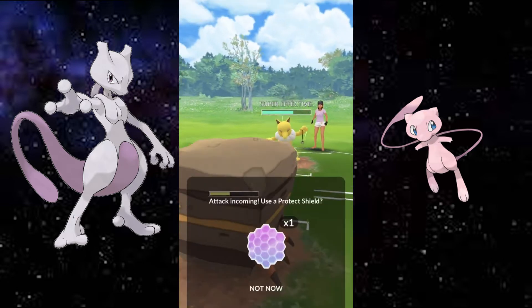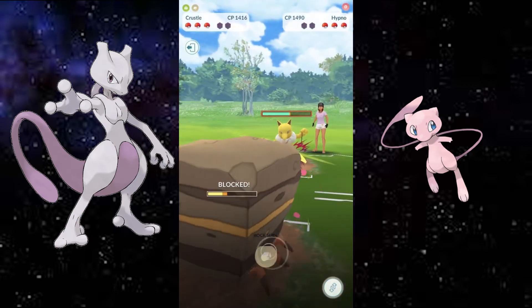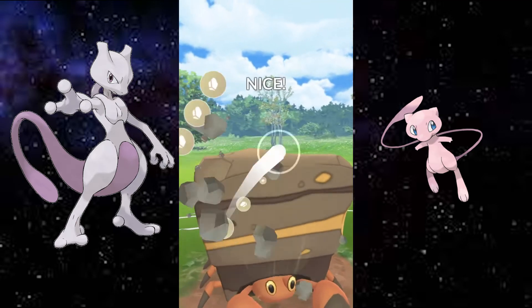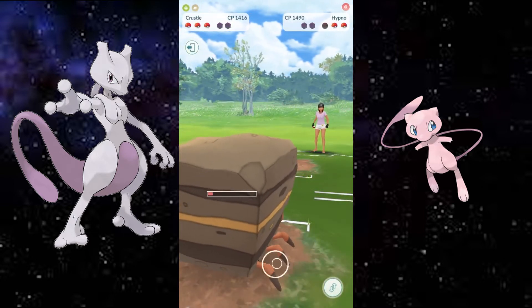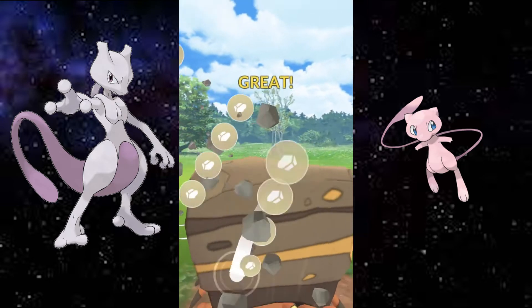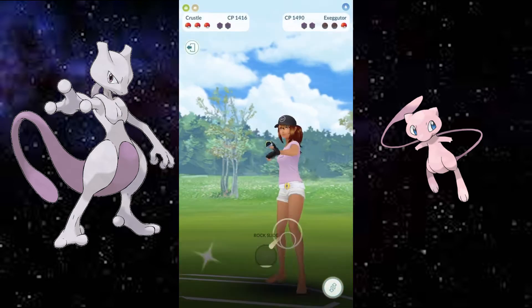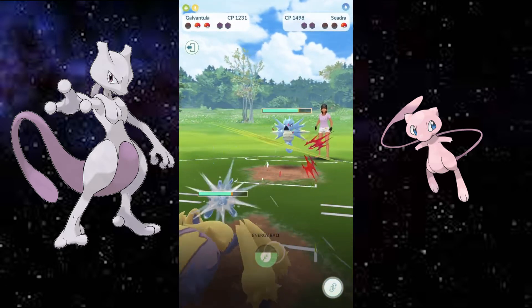As you can see I started with Crustle and he seems to be doing very well. He had the type advantage against the first two Pokemon - Alolan Exeggutor as well as Hypno - which is great for me. And he is actually able to take out both of the first two Pokemon by himself, which is awesome.